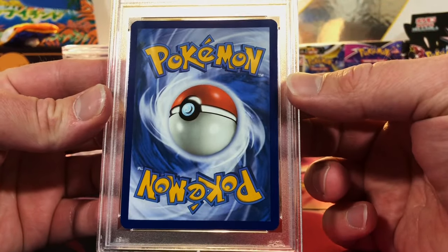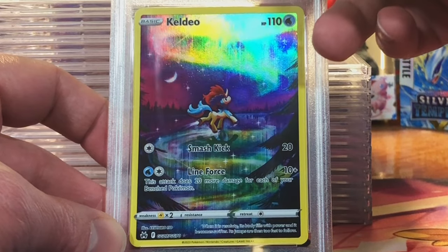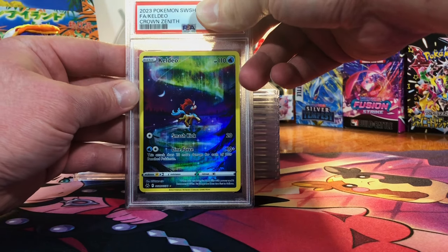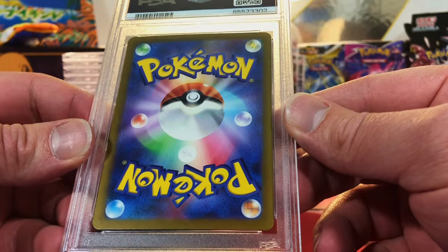This submission has a lot of 151. Keldeo Trainer Gallery from Crown Zenith — I'm guessing a 10. Gem Mint 10 — got another one.